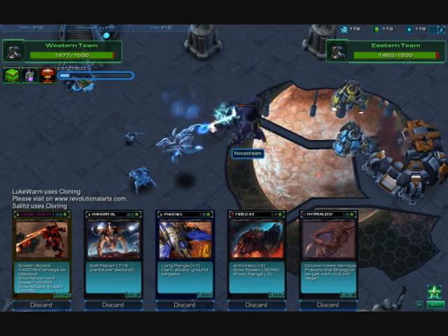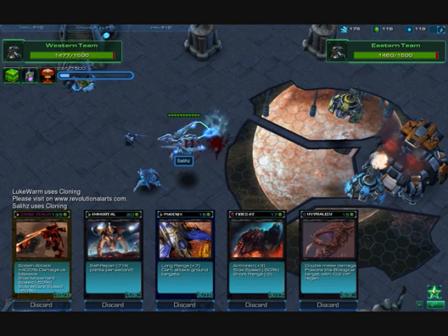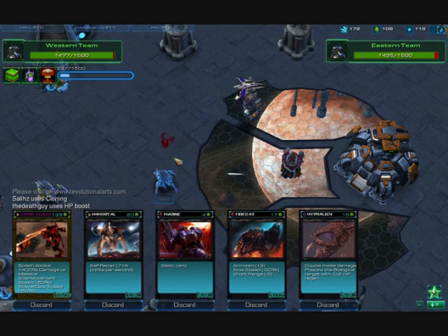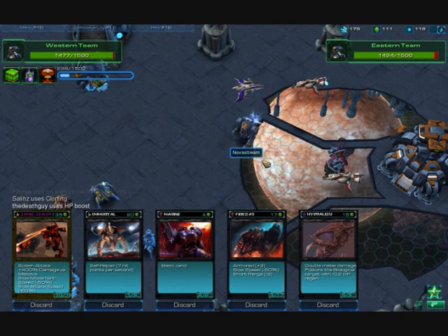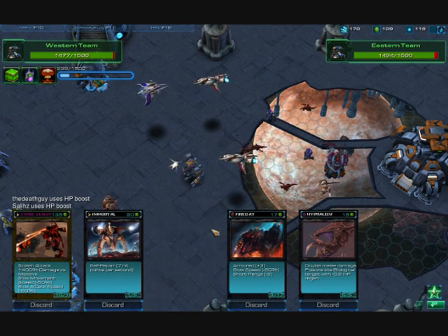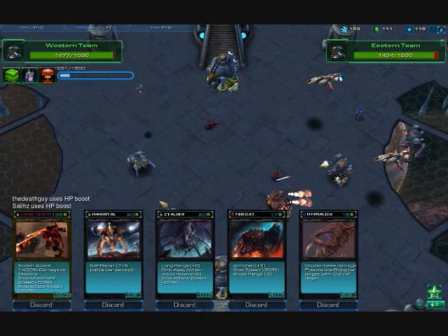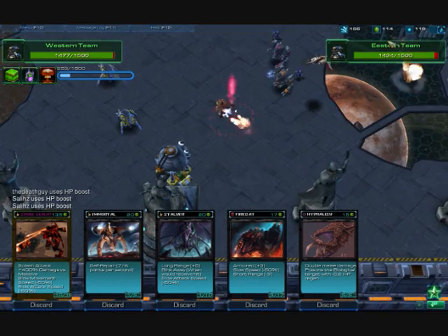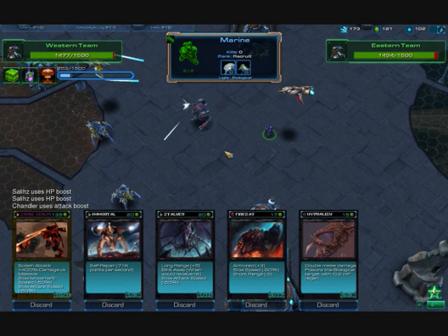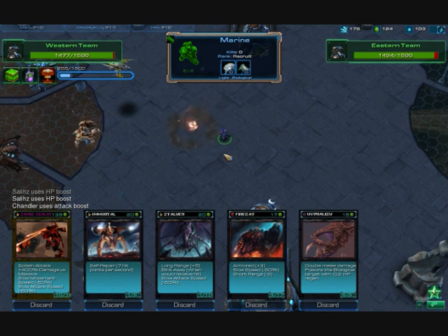My brother unleashes the Hybrid Destroyer, which gets torn to pieces by Void Rays. Void Rays are evil against Hybrid Destroyers. I'll do a Phoenix just to distract some of their units, or a Marine as well. Using cheap units when stacking up is very effective, because then you can give them more attack power and they'll be able to knock out a few of the opponent's units.